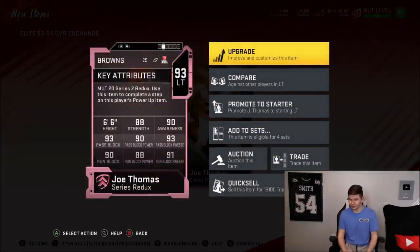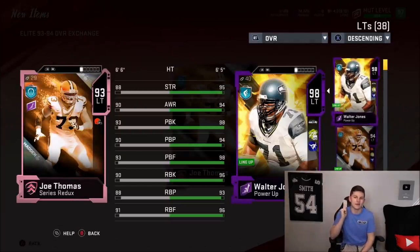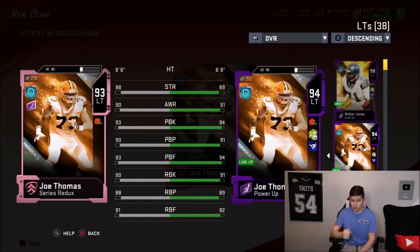You guys can already see his stats. I personally have a little dilemma — I have Walter Jones and I want your guys' opinions on this. Let me know down below what you should do. I currently have Julius Peppers but also have Reggie White. I fully expect Joe Thomas, Reggie White, and Larry Allen to get Ultimate Legend cards. I have all those guys currently sitting at backup doing nothing for me. Do I sell them now or hold on for the Ultimate Legend?